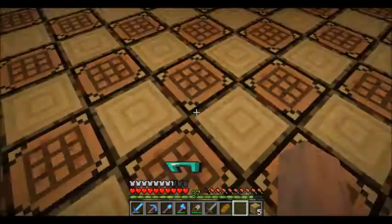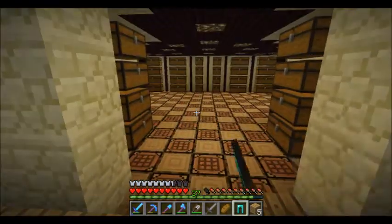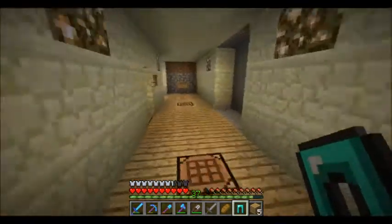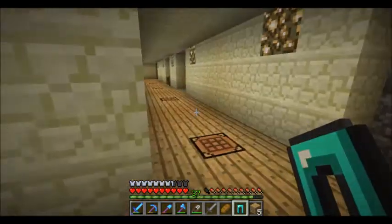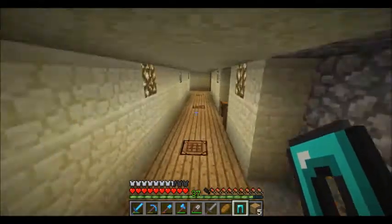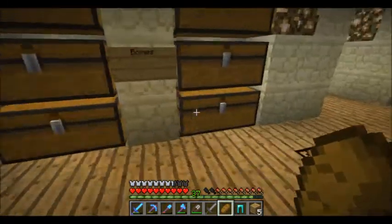I put crafting tables in the floor so that I can craft stuff whenever I need to. I'll harvest the wheat later. And then my most prized possession - the nether room I made - is beautiful.